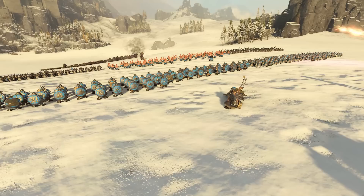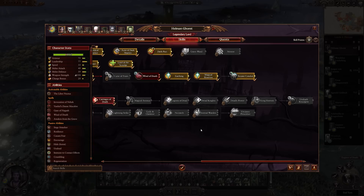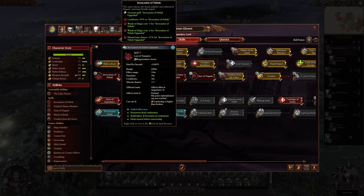So first up we should probably do the Lords since they have the stats and do all the leading. When you're leveling any Lord there's a certain order of skills which take priority — this kind of makes it into a giant flowchart with a load of if statements deciding what you should do. Anyway, to start off with I like to have spells as a number one priority for nearly anyone that has them, so our first question is: does your Lord have spells?